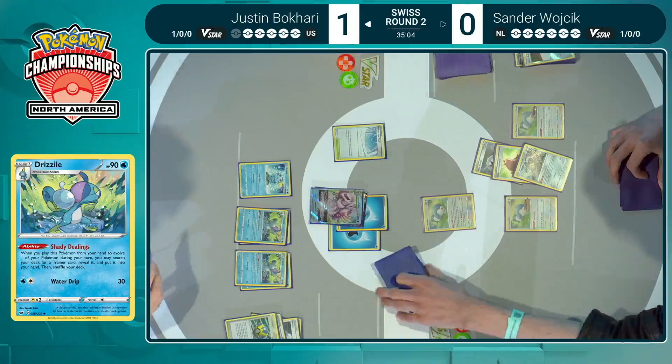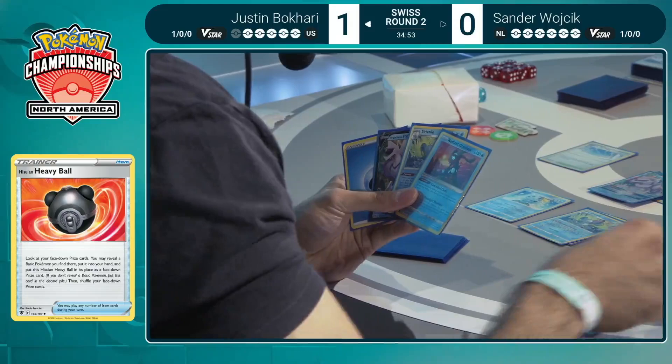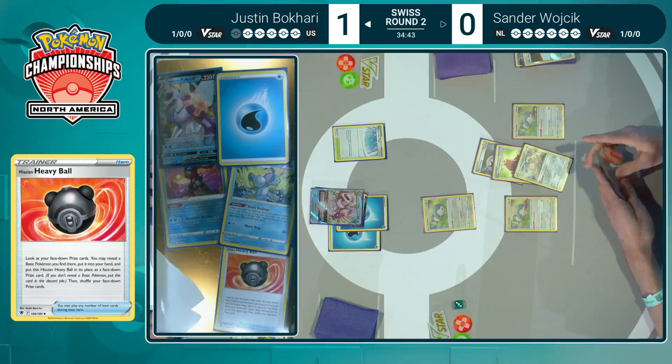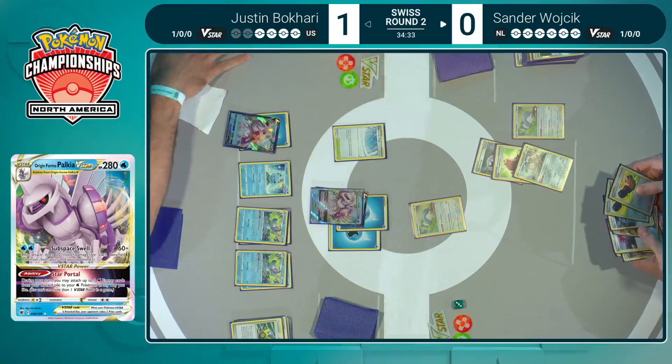You even see the play around from Radiant Greninja with the Cape of Toughness onto the Galarian Meowth — Sander is not giving any free prizes to Justin at this point in time. You've got to make your opponent fight for it and cut off all avenues for them to work their way back into the game. Hisuian Heavy Ball just shuffling the prizes back down — five left for Justin. Even though not a lot of prizes have been taken, this game is about to explode.